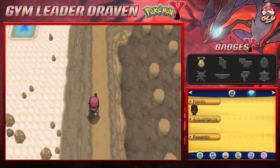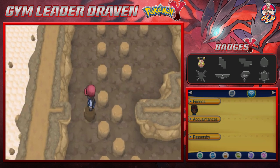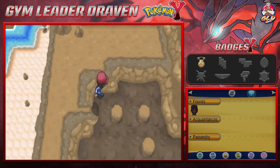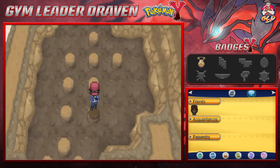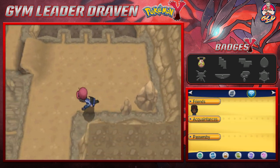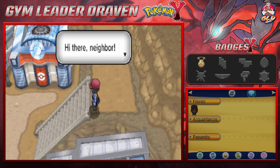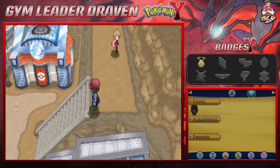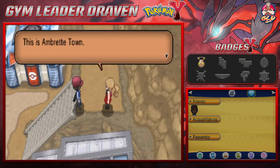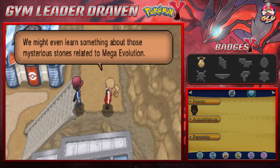Here's a little puzzle — go towards this area because you can grab a Leaf Stone. I've already mentioned I don't know why they'd have free Leaf Stones and Fire Stones if they already sell them in shops — seems kind of moot. Anyway, here we are in Ambrette Town. And here's Serena: 'Hi there neighbor! This is Ambrette Town — go through the Aquarium to get to Cyllage City, but first we need to go to the Fossil Lab. We might even learn something about those mysterious stones related to Mega Evolution.'